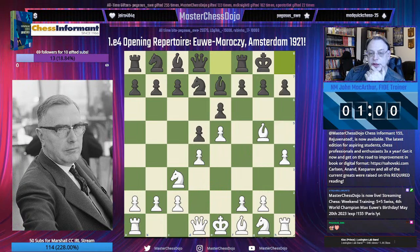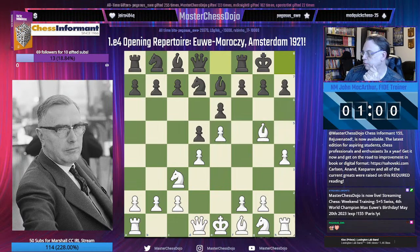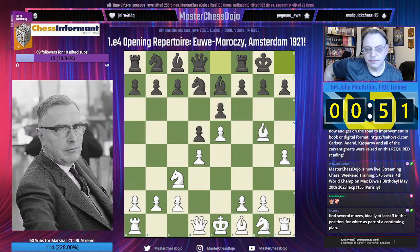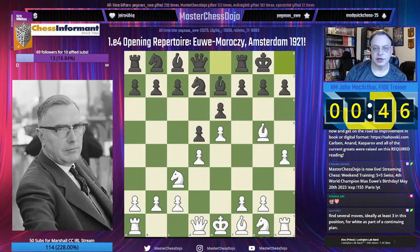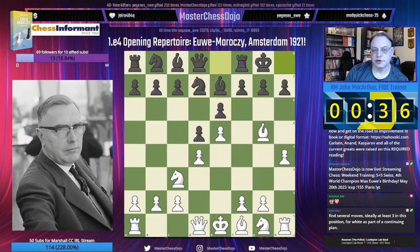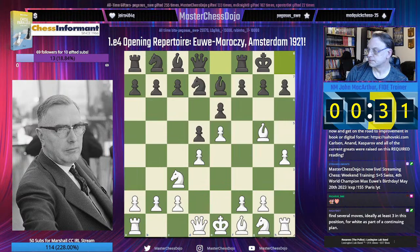Suggestions for White — we are going to do some candidate moves for White. I've already given you several clues as to what these moves might be. We could be going after the weakened dark squares on the Queenside. We could be going after the weakened light square toward H7, or we could be going directly after the G7 square.